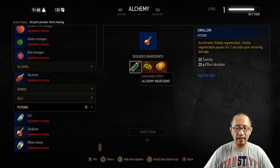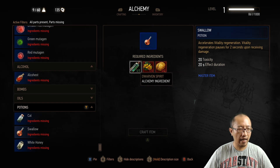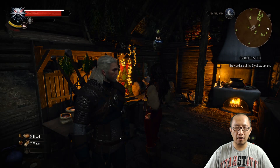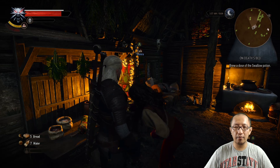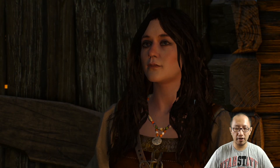It needs three things: a dwarven spirit, a saladine, and a drowner brain. I'm now going to show you how to get each of these items. Dwarven spirit and saladine you can just buy from the shop owner.